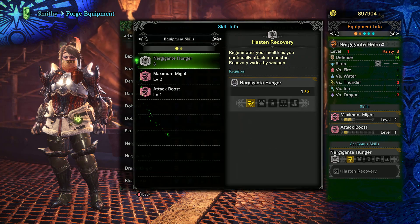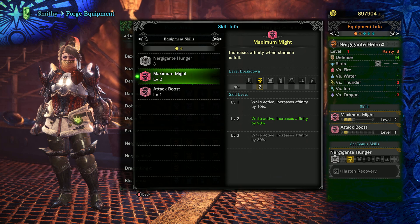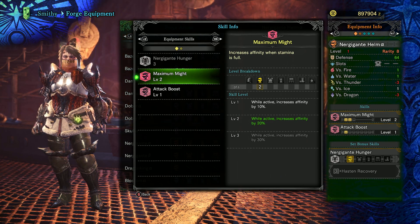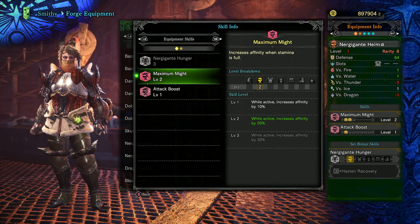For weapons that don't use too much stamina, the Nergigante helm can be very helpful. Maximum Might gives us bonus affinity when our stamina is full. This skill will be changed slightly when Iceborne is released, so consider wisely if you want to use your Nergigante gem early on to make it.